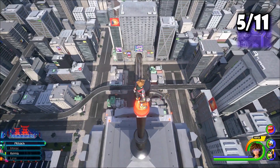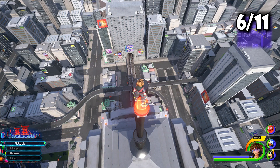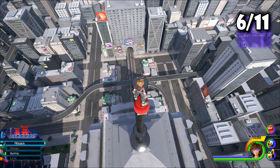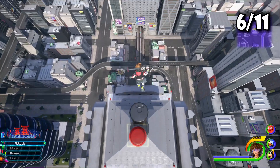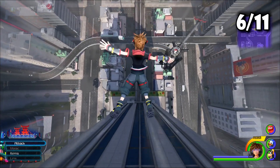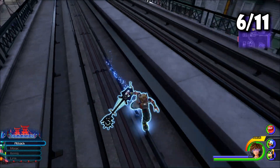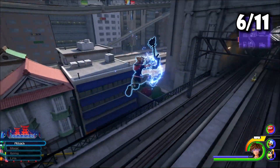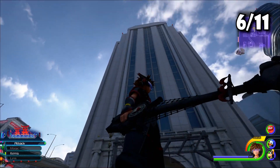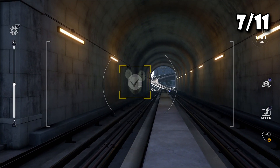On top of the needle you will find your next lucky emblem. The rest of the lucky emblems are going to use this needle as a reference point. What you want to do is free fall and try to land in the middle, or just rail grind. That's the needle-looking skyscraper, and underneath it in the train tracks you'll find your next lucky emblem.